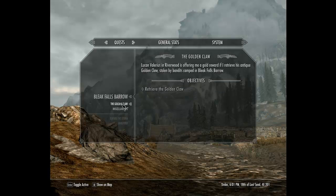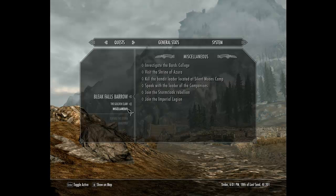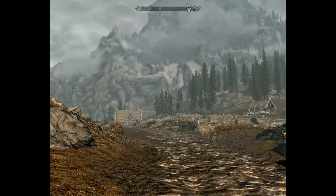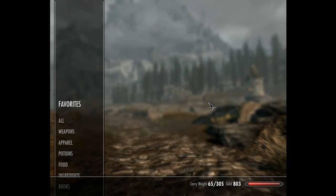That's where we need to go to retrieve the Dragonstone. Also, the guy from Riverwood wants us to get the Golden Claw, and he says it was stolen by bandits up near Bleak Falls. So we can get two birds at once by going to get that claw and seeing about that Dragonstone. So without further ado, we should get going.